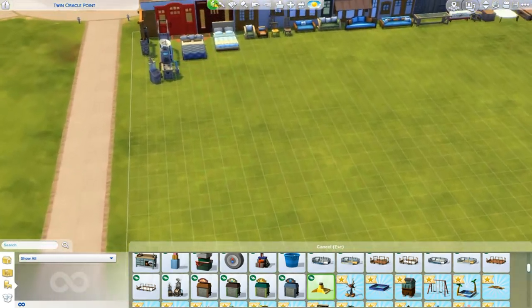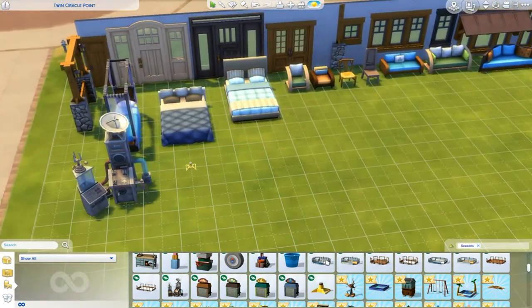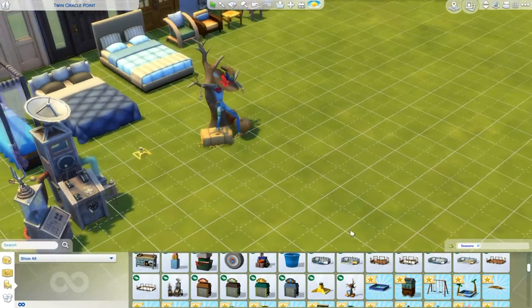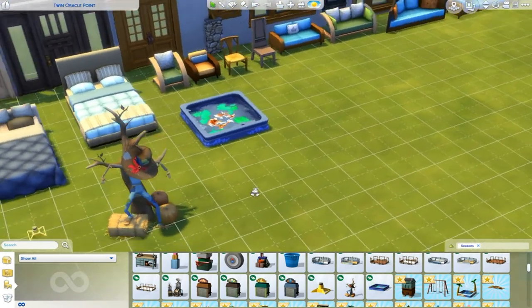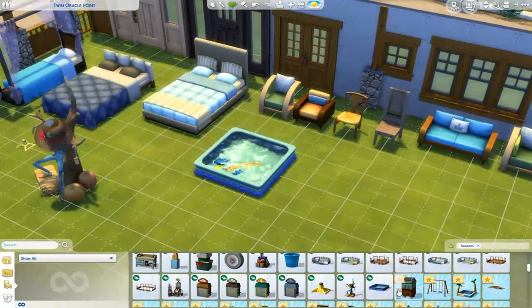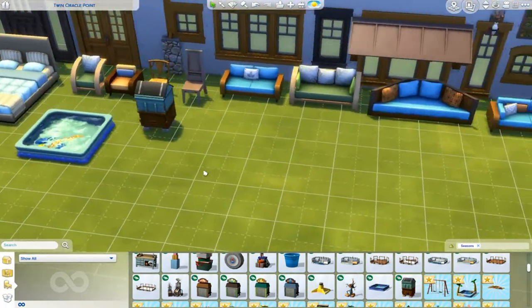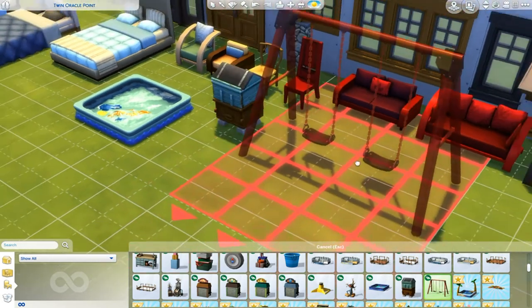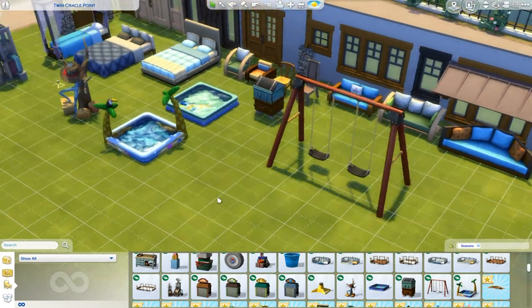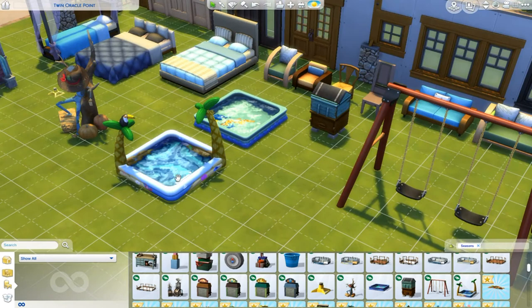And then we have sprinklers — I'm so excited for the sprinklers. Your plants can actually be watered by the sprinklers, it's amazing. And then we have the straw man Patchy — I love him, I can't wait to play with him more. And then we have the kiddie pools — look at all these different designs! And then we have the bee box, which is my favorite. I'm so excited to have that in the game.